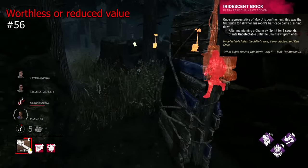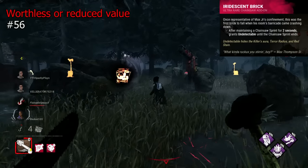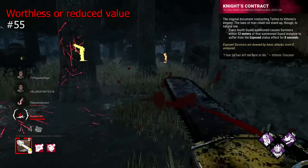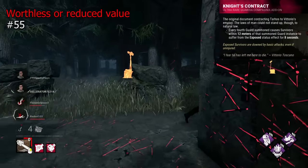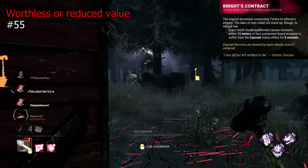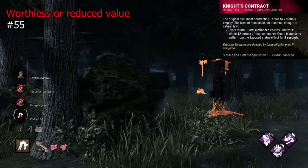Iridescent Brick makes you undetectable two seconds after starting a chainsaw sprint with Billy. This is really bad, particularly with Billy's horrendously loud chainsaw and many maps having few longshot sightlines. Night's Contract is an addon that makes every fourth guard spawned inflict Exposed to all survivors within 12 metres for 8 seconds. Guards can't insta-down, so it requires you to be fairly close as killer, or you just aren't going to get value. This addon activates once in every four, and even then 8 seconds is easily avoidable.